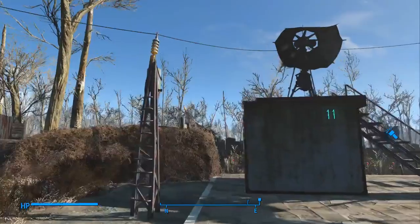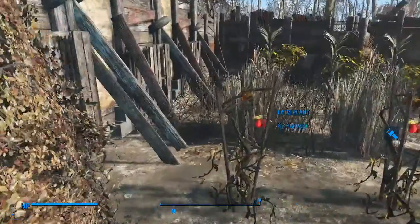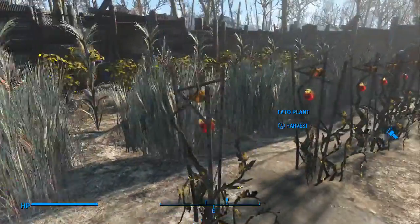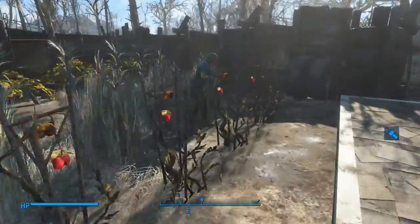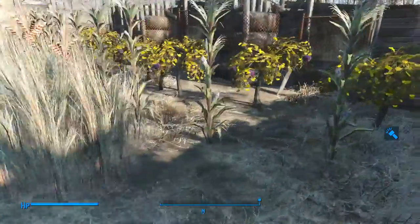Now behind this building — basically this slab, this foundation — is my secondary farm. This is the farm that I expanded out to once my settlement got too large to stay inside of the inner keep.